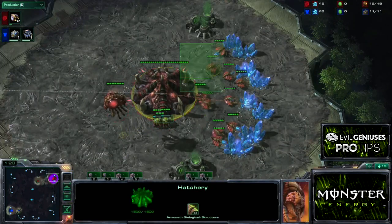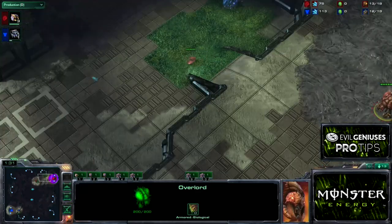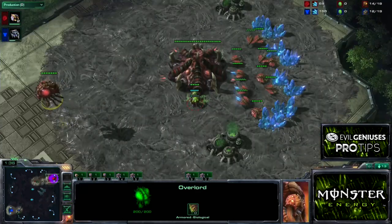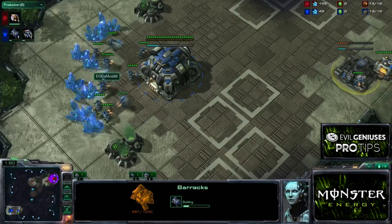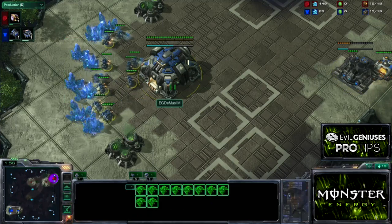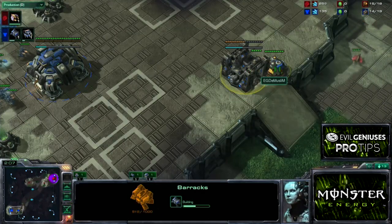So my opponent is Dignitas' Killer. He is the Red Zerg and he's a pretty decent player on a professional team. He comes from Chile and always does well at IEM events. My build initially starts off with a 10 supply depot and then 12 barracks built by the same SCV. This is the most standard build you'll ever see and the most standard positioning. This is a semi-wall-off.